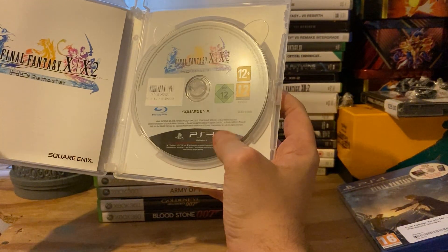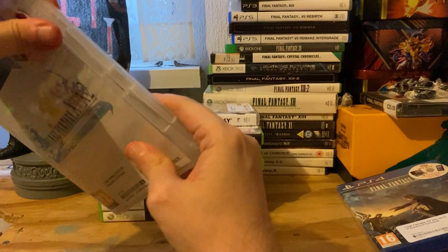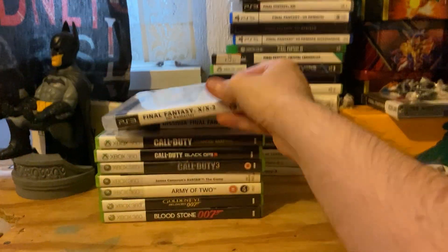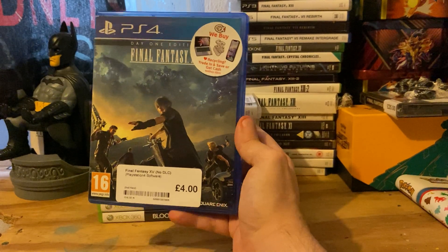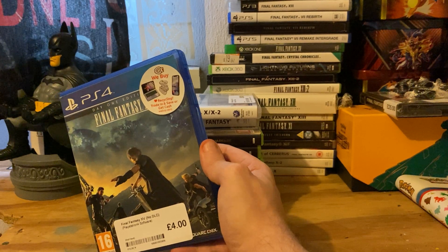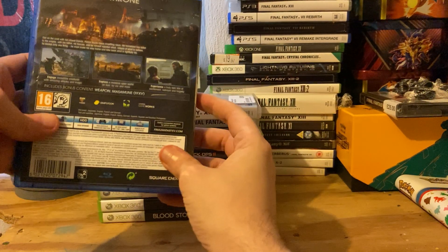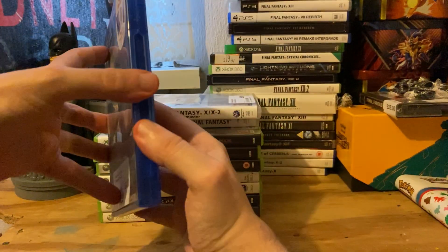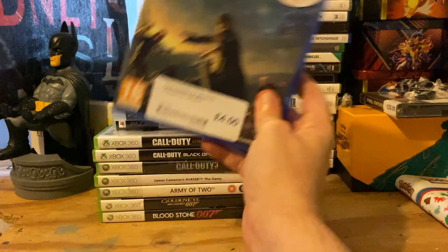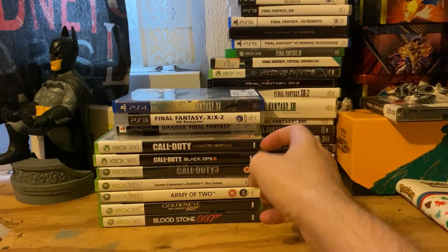It came with all the other stuff — there's a sticker on the disc, and it looks like the case is broken as well, certainly seen better days. Lastly, Final Fantasy 15 on PS4, which is like the third copy of Final Fantasy 15 I've got — I've got the digital copy on Xbox One, the physical copy on Xbox One, and now the physical copy on PS4 as well. That was four pounds. The HD Remaster for Final Fantasy 10/10-2 on PS3 was six pounds, and Dissidia was ten pounds. The only one that didn't come with a manual was Dissidia.